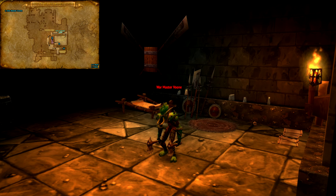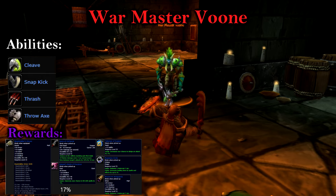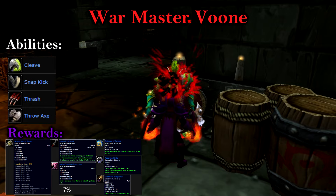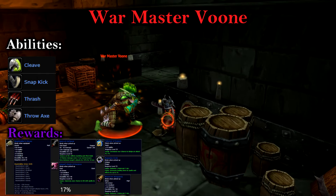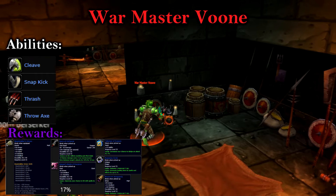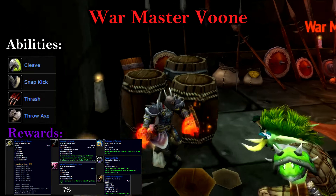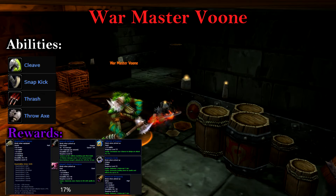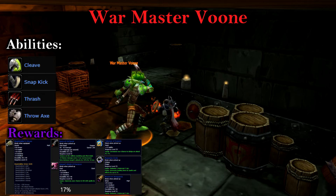Further below, we find the leader of the trolls, Warmaster Voon. This fight can be incredibly challenging if your tank does not take control. Voon comes with a throwing weapon, making moving him a bit more difficult than usual. Line of sight him to the corner before his room and tank him facing the wall, as Voon cleaves quite often. An added benefit to tanking against the wall is that Voon's uppercut will not knock you backwards into any danger. Paladins as well as casters that manage to grab aggro should be careful of Voon's kick, which will silence you for 5 seconds. Where Voon becomes extremely challenging is when he combos his mortal strike, which cuts all healing received in half, and his snap kick, which will stun for a short duration. Tanks should use a defensive cooldown when affected by the mortal strike debuff, and healers will need to burst heal during this time.